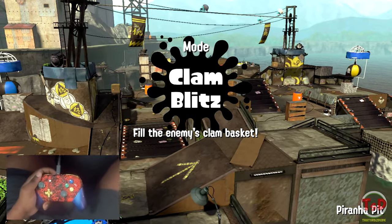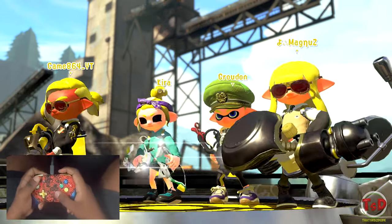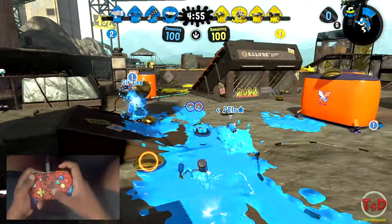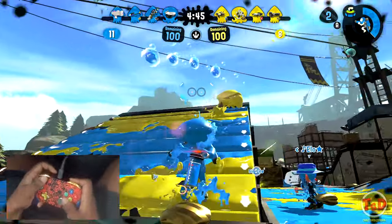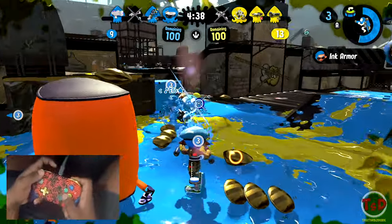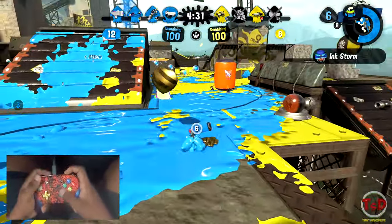Here we are into our next game. The N-ZAP Duelies is perfectly fine for both maps, because the Curling Bomb is super helpful for Port Mackerel — you can throw one from your side to the other side fairly easily. This map is totally flat, so I can toss Curling Bombs whenever I want. The only thing I have to be careful of is how I decide to throw them, because you need to make sure you have ink remaining if you're going to engage anyone afterwards.